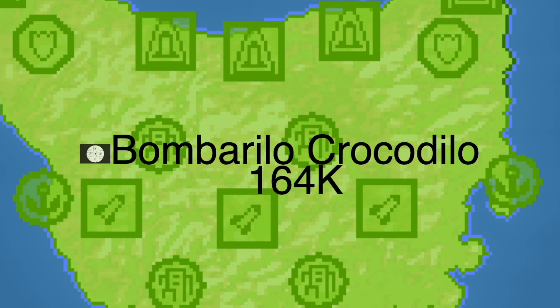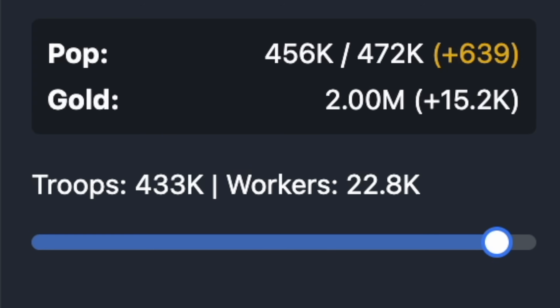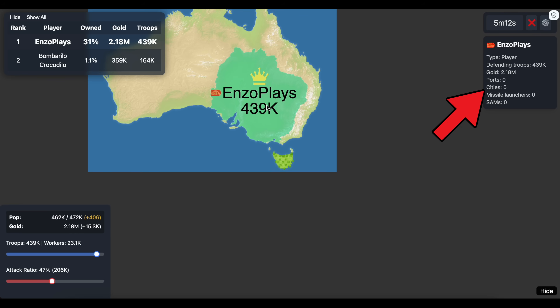To test this, we're going to have Bombardillo Crocodillo fire a MERV at me. We're going to take note of my current population at the start and my overall land. As I don't have any cities, this will give us an idea of the overall damage inflicted.